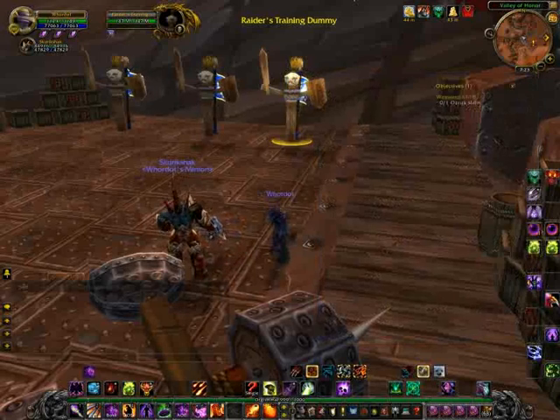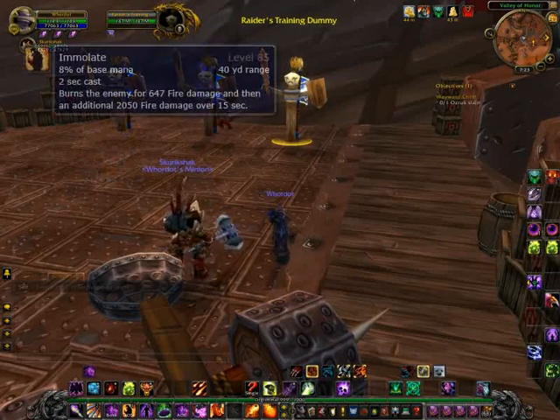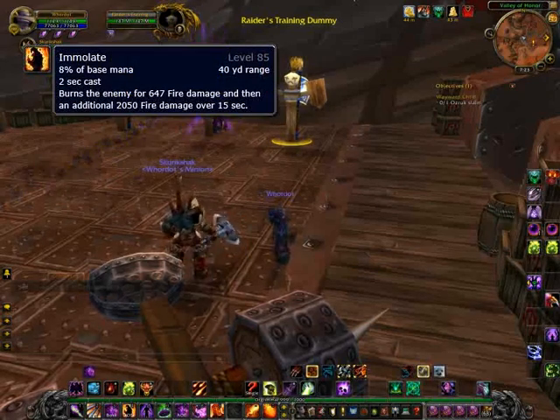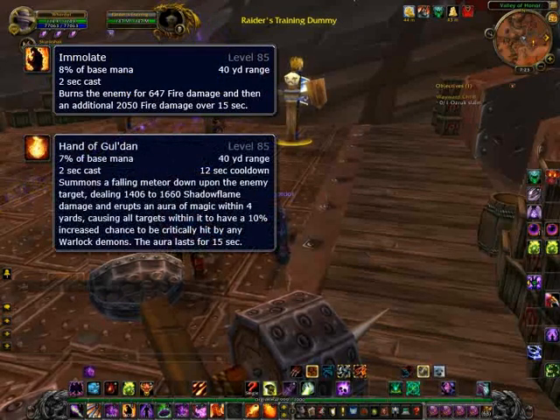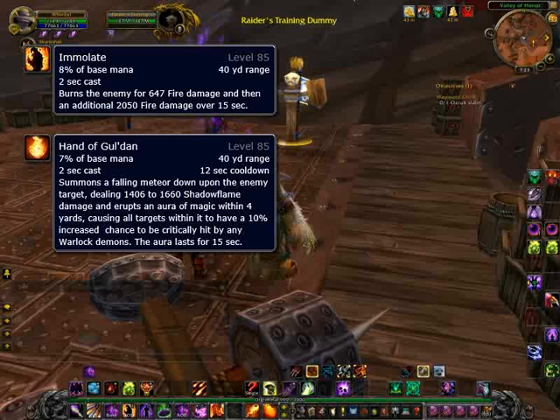After you've done your Metamorphosis and your Demon Soul, you're then going to move on to your DoTs. You're going to hit your Immolate, which does fire damage over 15 seconds. You're going to do your Hand of Gul'dan — that's the one that causes a falling meteor to drop down on the head of your enemy. It causes Shadow Flame damage, and within a 4-yard radius around your main target, it will cause anything within that range to have an increased chance to be critically hit by Warlock Demons.